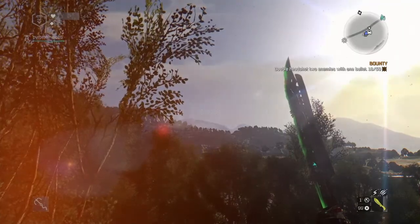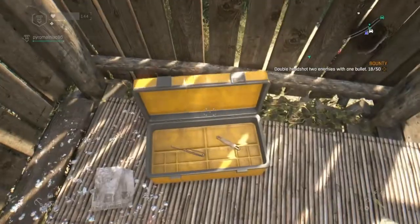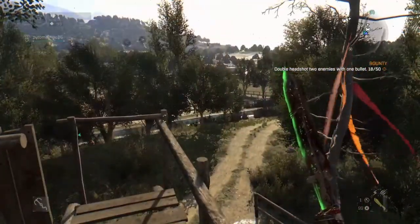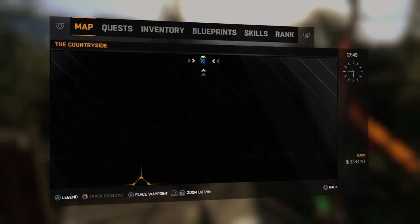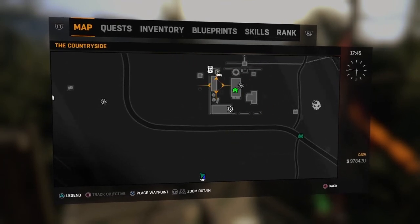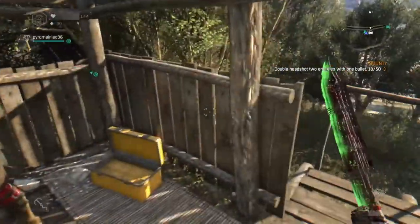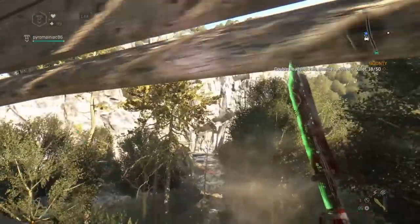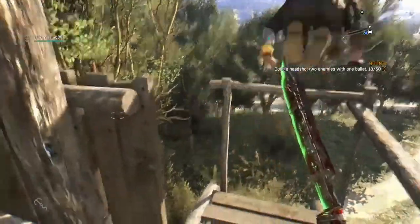The only downside to this is you have to have the following DLC to be able to get the orange weapons from here. It's right by the farm where you start, like the first safe area. It's right here - you actually pass it when you come into the map for the first time. It's this tower right here.